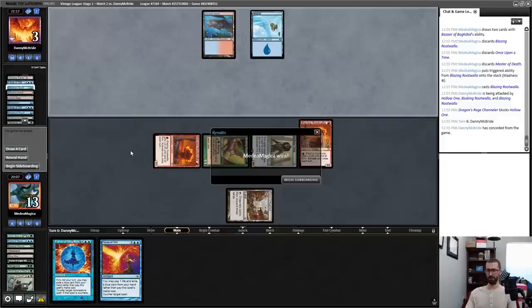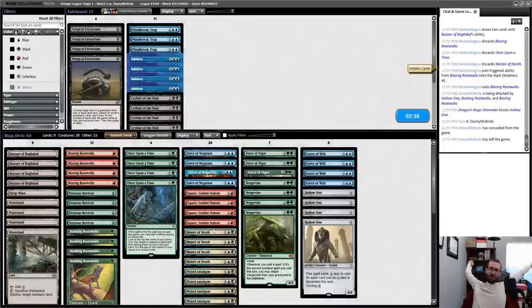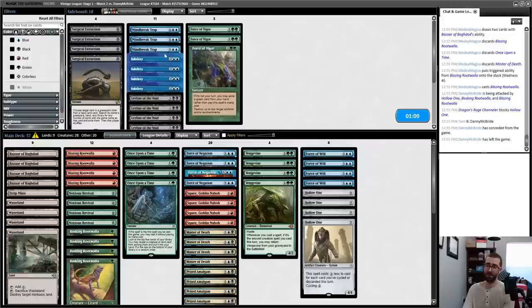I don't know what I'm playing against — it's combo-y, it's also got Urza Saga and Dragon Rage Channeler. I assume this is something in the Breach ballpark but I have no idea how to sideboard. In the absence of knowing what I'm playing against, I'm just going to resubmit the game one deck. Force of Vigor is not looking great though. The Mind Break Traps — question mark, question mark. I don't know what hate to expect.